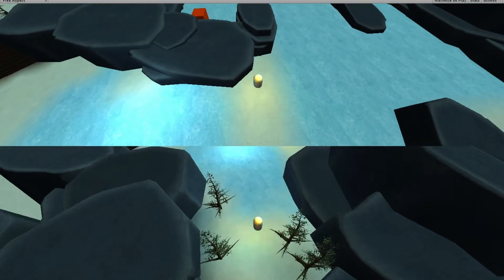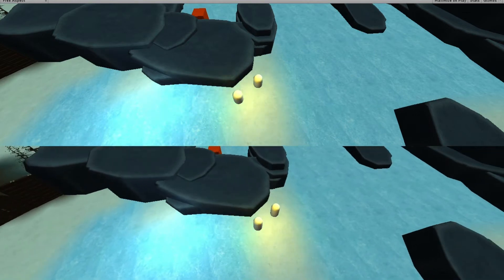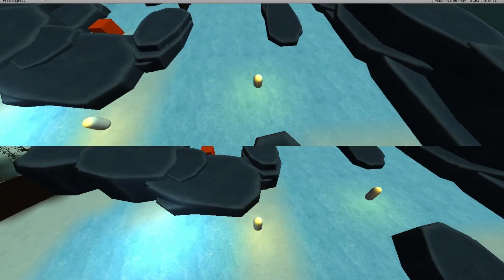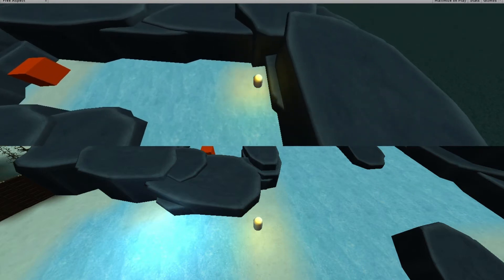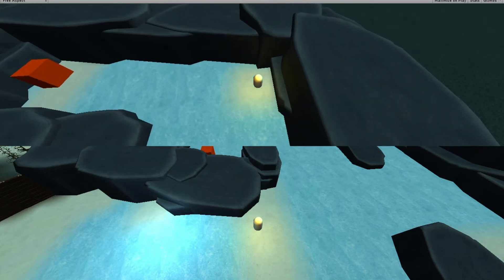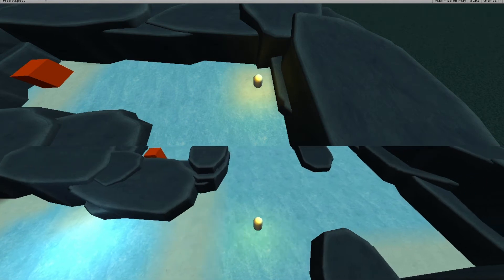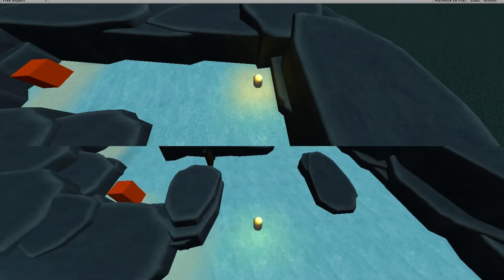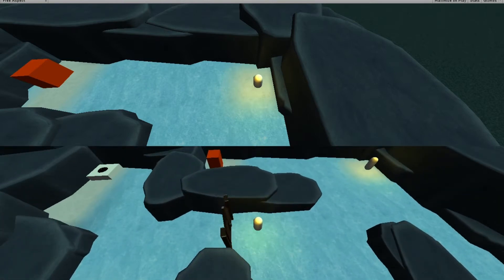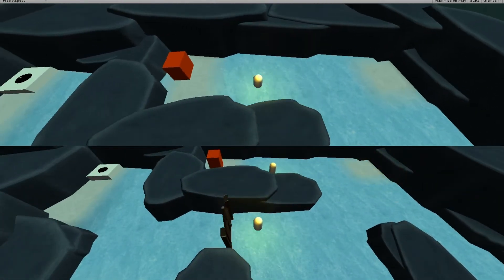My idea was to use these mechanics and make a co-op game out of it. I also added gates and buttons to the game. Buttons will open gates when stood upon, either permanently or temporarily. The hardest part of this was to create the ice and walls — I tried many ways of doing this, but this was my best solution.